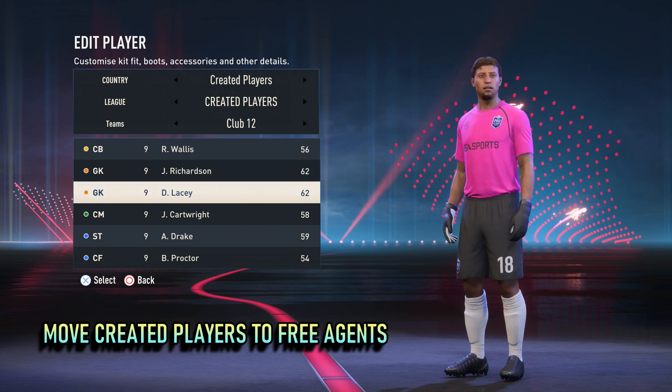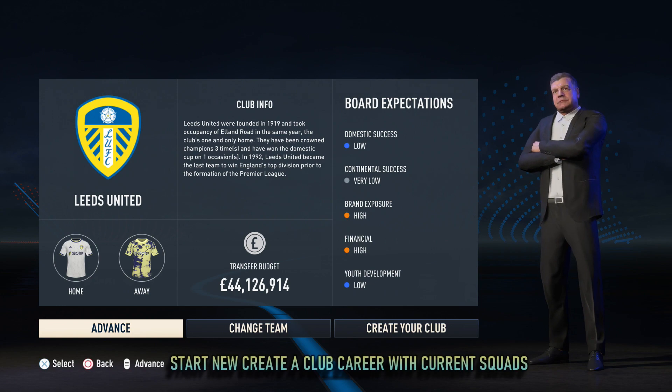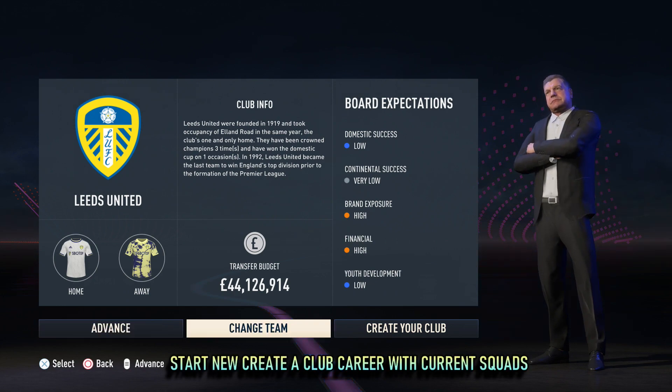Once created, move all of your players to free agents prior to starting a new career. This can be done via edit teams and then club transfers.